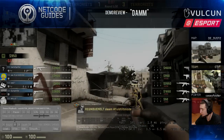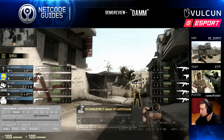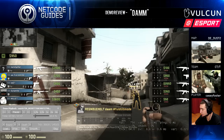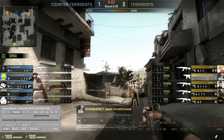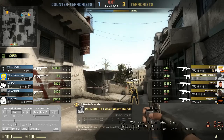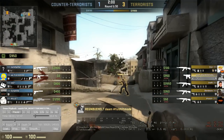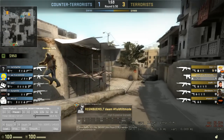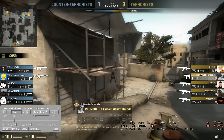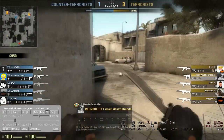Hey guys, Casey Foster here from netcodeguides.com doing another demo review. This is a dust two matchmaking game - apparently a five-man pre-made. He says they tried doing some default strats and playing positions. He'd like to know what he can improve on as a player - movement, aim, and how to do it. He thinks they played a pretty good T half but crumbled on CT. He's currently Supreme Master First Class playing with globals.